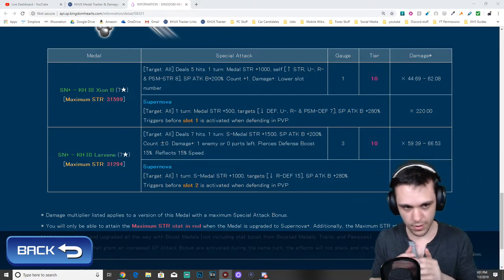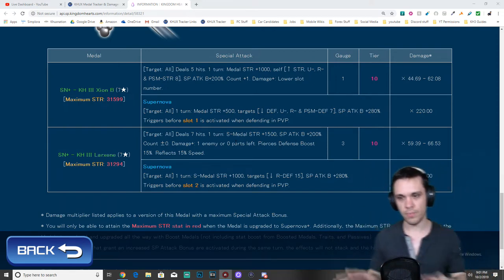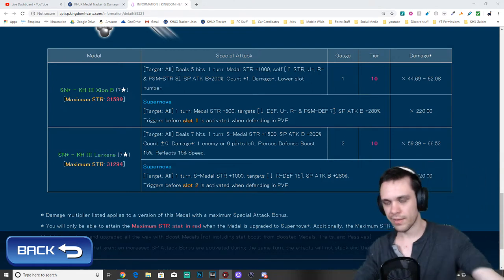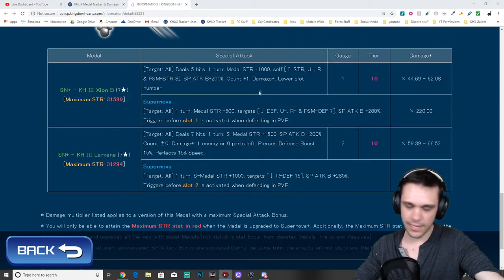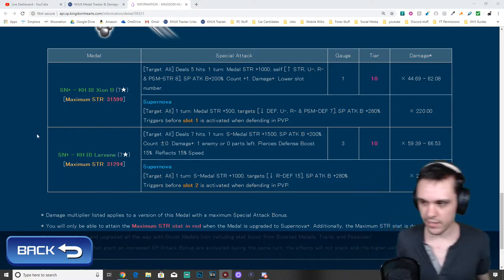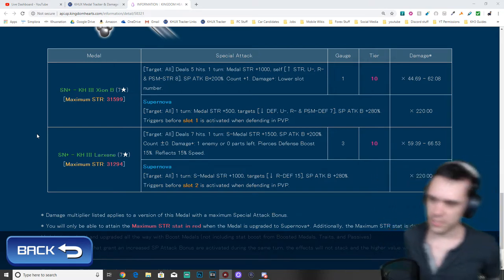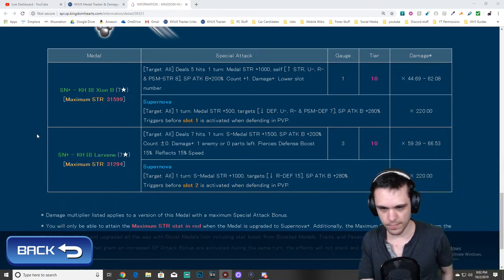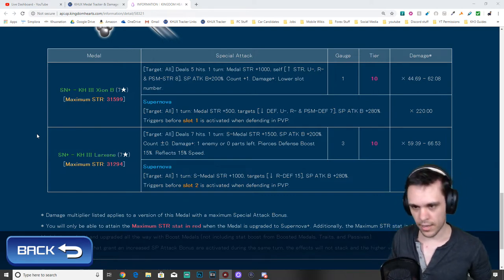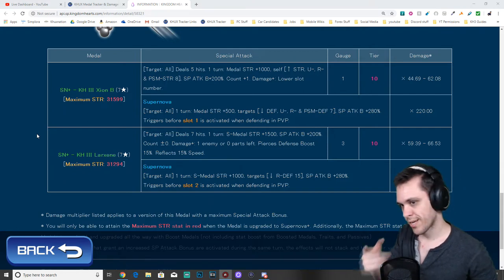Overall, Shion B feels like a letdown. Starting with multipliers — they're not the greatest in the game. If you pulled any of the Foretellers, they easily have higher multipliers. A lot of the latest medals have been reaching near the 70 range. So while these are still decent, they're not the best.